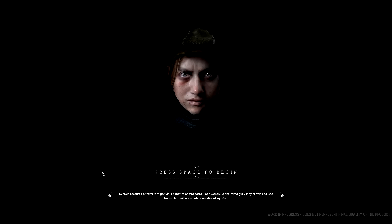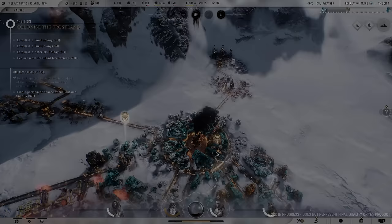This is quite an interesting one here on Loading In. Certain features of terrain might yield benefits or trade-offs. For example, a sheltered gully may provide a heat bonus but will accumulate squalor faster. That's something I actually haven't seen yet - anything to do with terrain benefits or bonuses.